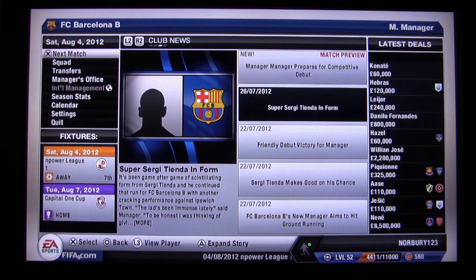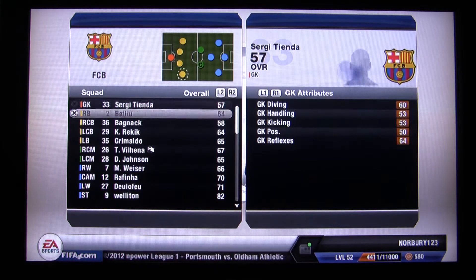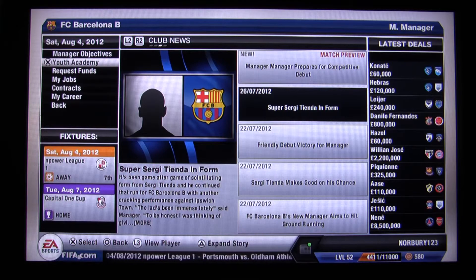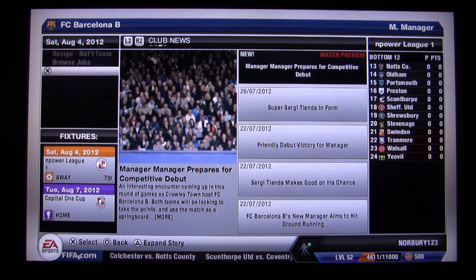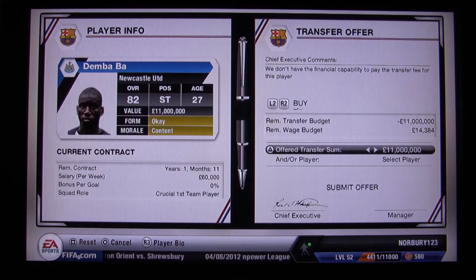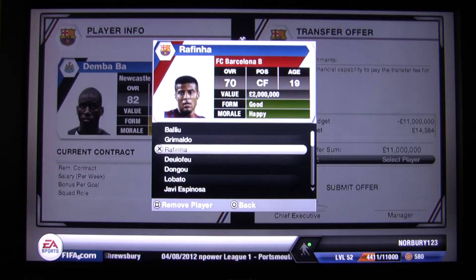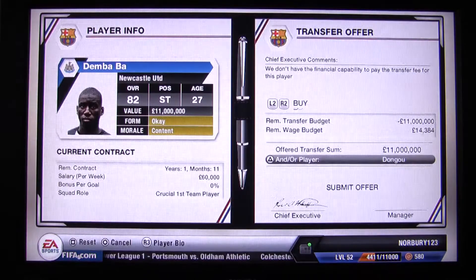Career mode menus are pretty much the same except you can do international management. Managing your team is pretty much the same as FIFA 12. You can also request funds, look at your objectives for the league and cup, browse other jobs you could move to, and offer players in transfer swap deals, with added money to be more likely to get the player.